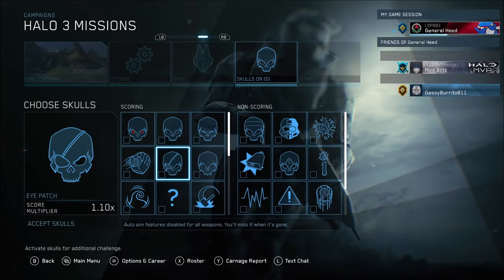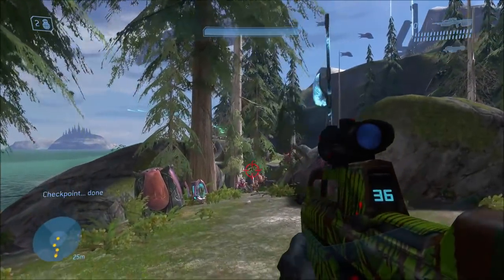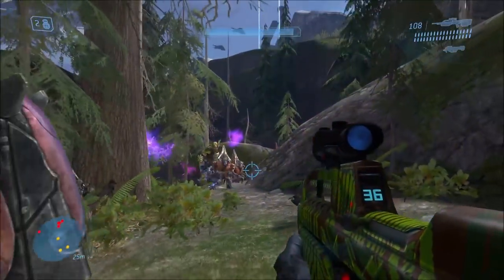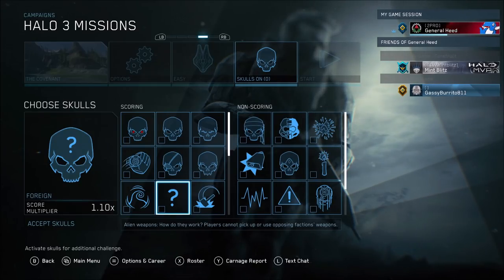Next up we have the Eyepatch Skull. This skull makes it so that you don't have auto-aim anymore, which has its ups and downs depending on what you're doing. It makes it harder to aim with weapons sometimes. But when you're driving vehicles, have you ever noticed that the auto-aim kicks in and pulls your vehicle in a certain direction, making you crash or fall off a cliff? This skull will prevent that.